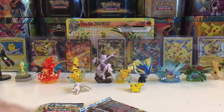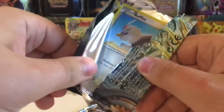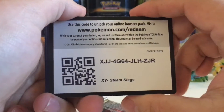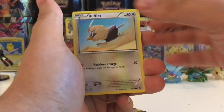Next up we have Xerneas Break — let's see if he'll give us some luck as well. Here's another code card for you, let me know what you get in the comment section below. Are we gonna get lucky with these ones too? Who knows!